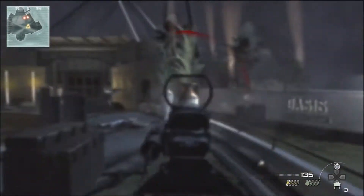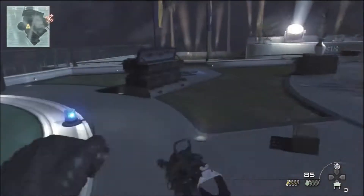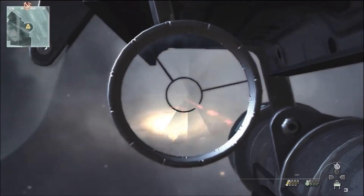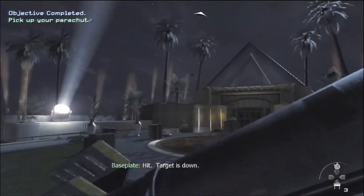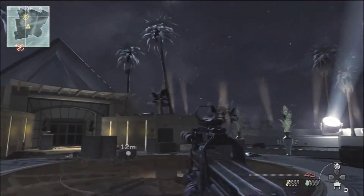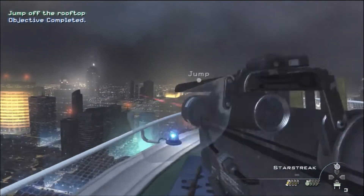Once you hit the ground it starts getting difficult, and there aren't many helicopters there. The juggernaut helicopter I just took down is one you've got to take out fairly quickly, because once it starts flying away it's literally gone within two or three seconds. This is the last helicopter on the roof — once you take this one out it will drop the parachute, and this is when it starts getting fairly difficult.